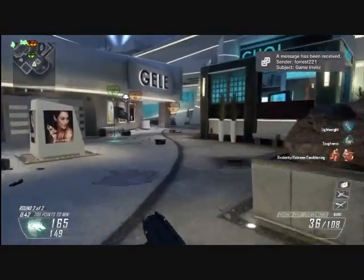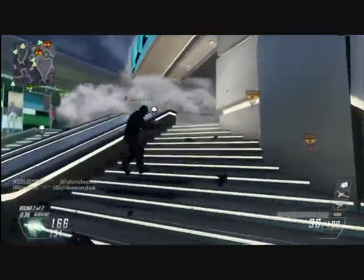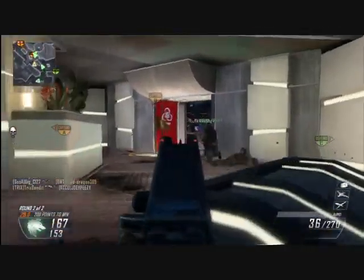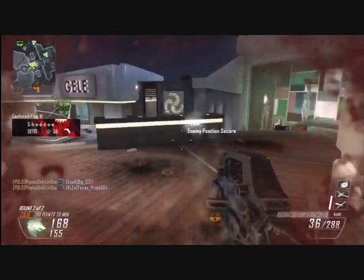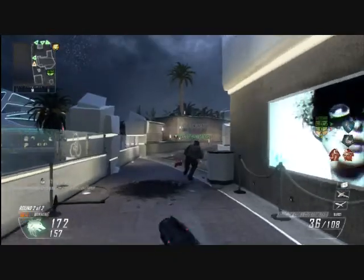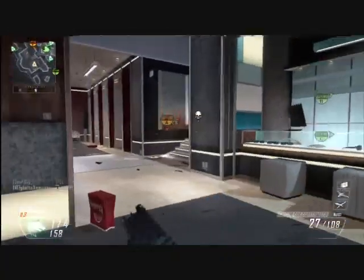B is extremely important, but locking down the middle is the most important factor in Domination. If you lock down the middle, you win — it's as simple as that. If you can manage to get the middle and get B, you can win. A lot of maps are centered around B for Domination, so it's an easy formula: we control the middle, we control the game. But it's even more difficult to execute because everybody knows it.